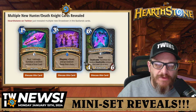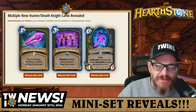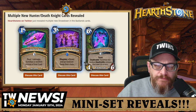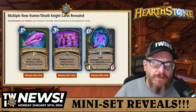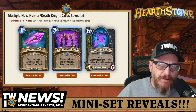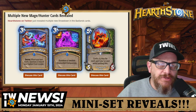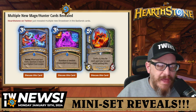Here is another dual class card: six mana 4/6 elemental Obsidian Revenant. It has Taunt and the Deathrattle summons two random Deathrattle minions that cost three or less. There's going to be some cool stuff with this one. I like all of these options — I like that it can be used in Death Knight or Hunter. This one will be really cool to see play.